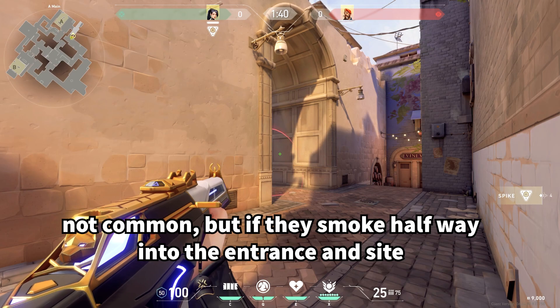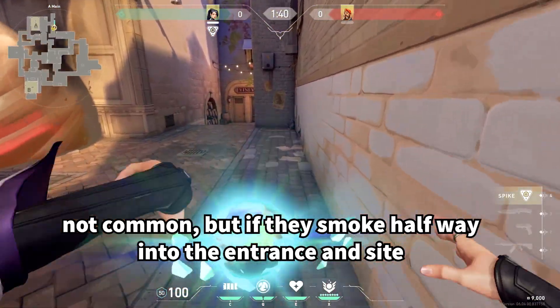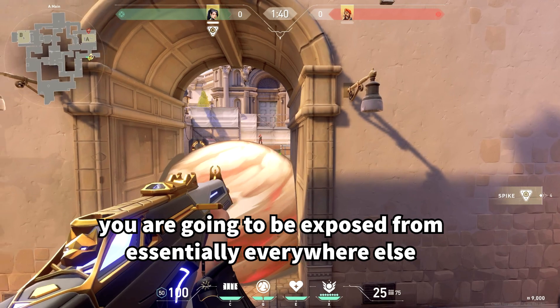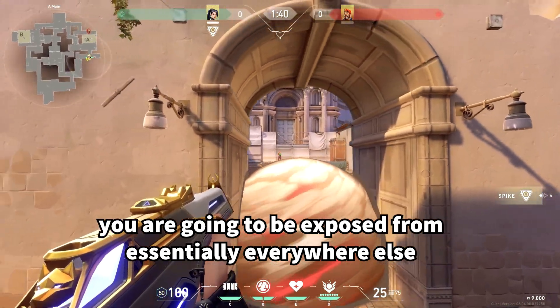Not common, but if they smoke halfway into the entrance and halfway into the site, this is also not good to wall over. Although you can see heaven, you're going to be exposed in hell, dice, and Jen. So don't wall this one.